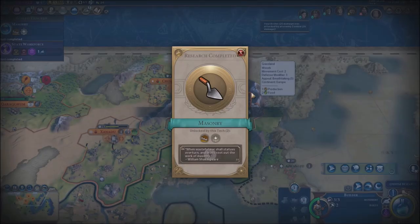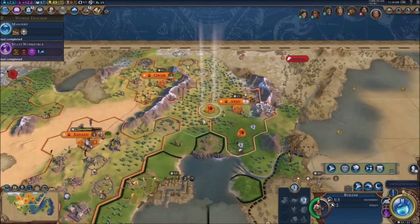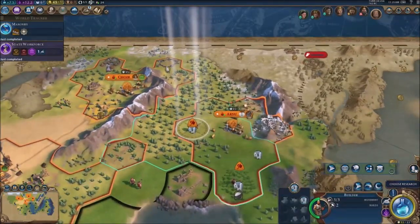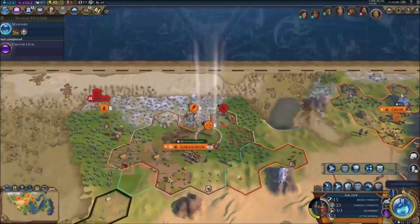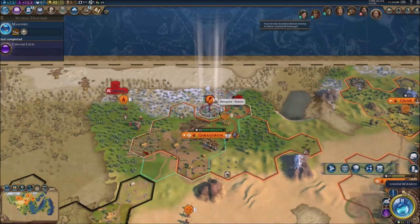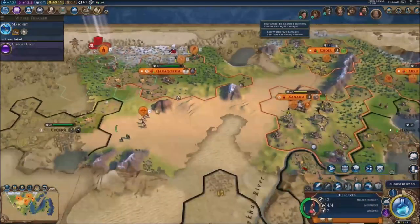Next turn — walls are done, workforce is done as well. Let's get the farms going over here, get all the little farms going. The city is gonna be top-notch. We are gonna deal with these goddamn zombies on the north — I should be sending these armies somewhere else but I gotta deal with the zombies first.